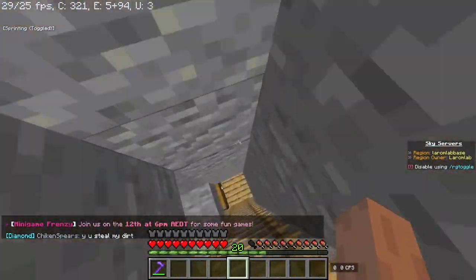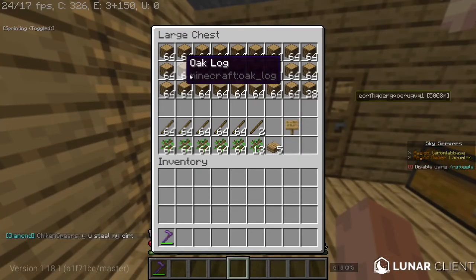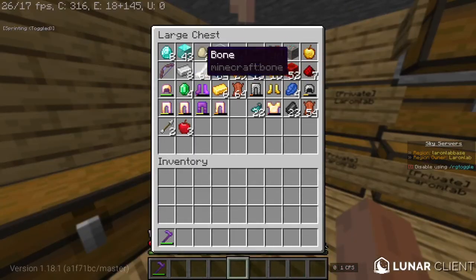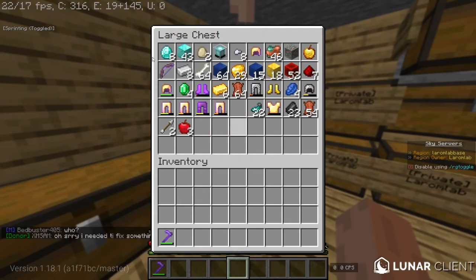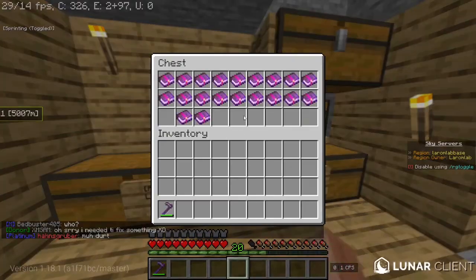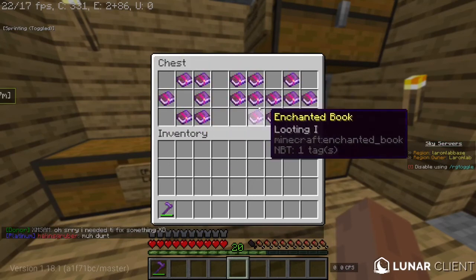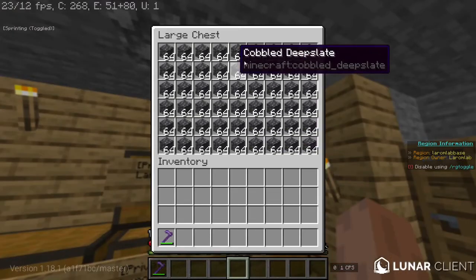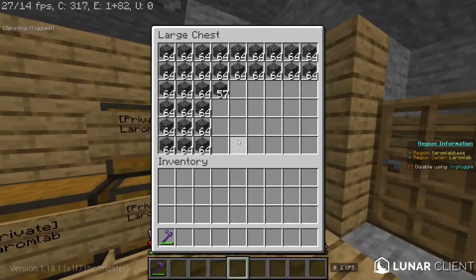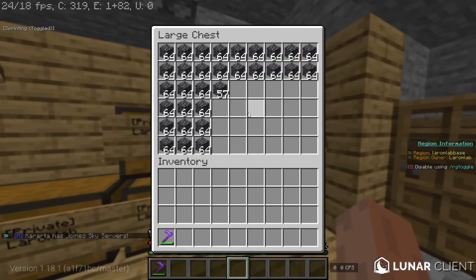Downstairs we go. We have more chests — this one is full of just wood planks and stuff. This is all the valuables, including a beacon that I've never used, heaps of diamonds, just a bunch of random expensive stuff. These two chests in the middle are dedicated to enchanted books that I have acquired. I also have like two chests full of deepslate. This used to have heaps, but then I started using it for a secret project.